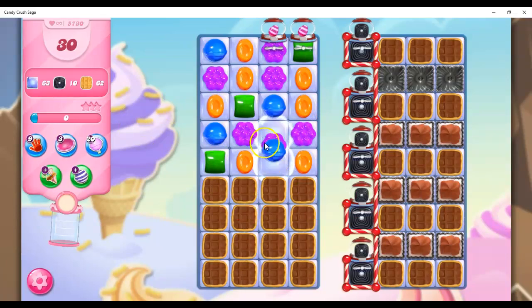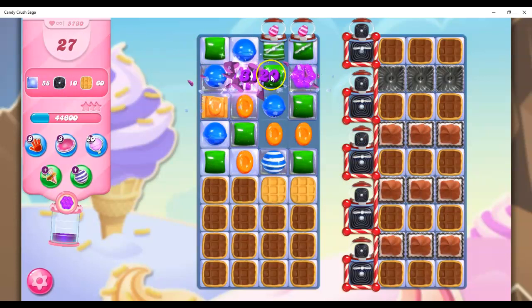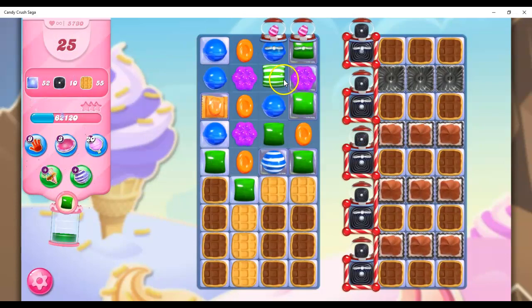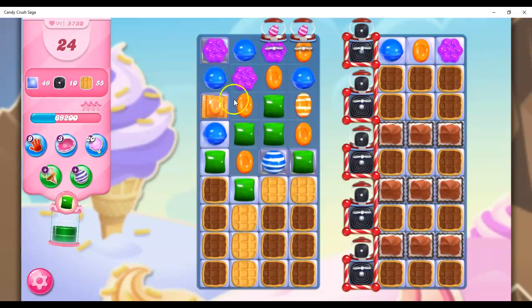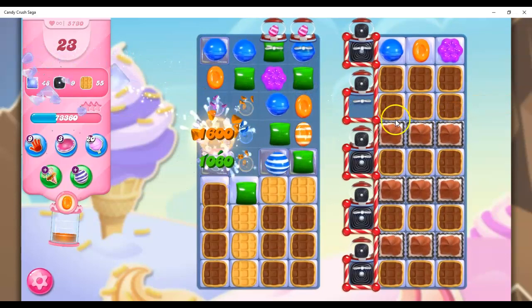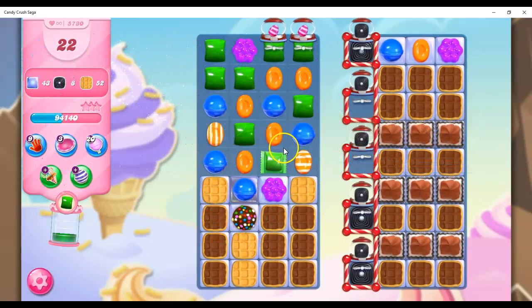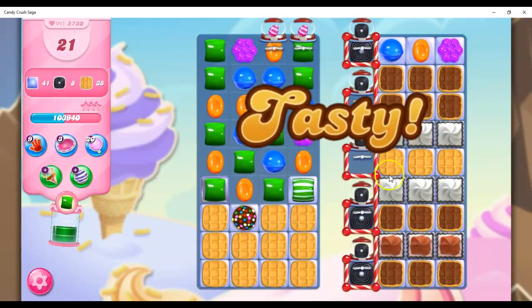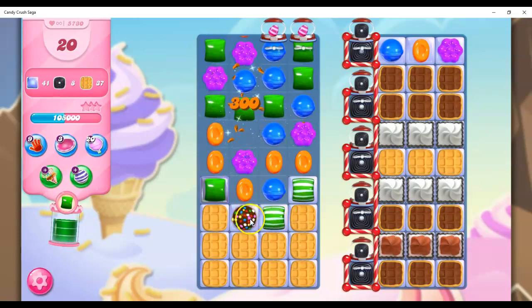I'm not starting out with the best board. Let's try to go for some cascading — that's pretty. And then I should be getting some stripes coming in. There we go. Although I want it down one before I set it off. There, nice. I'm going to blow that up, but I am getting some help here. Now I've got this striped-wrapped combo, which took out three layers — which is beautiful. And now I'm going to do this, which is nice.